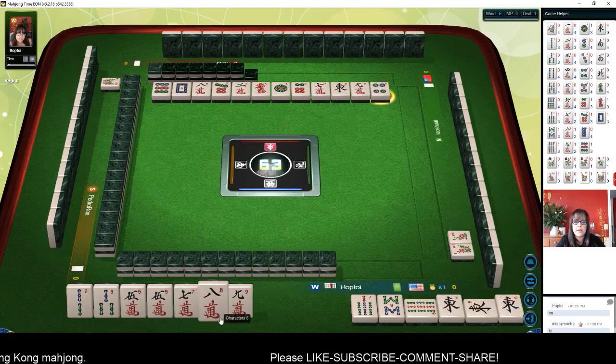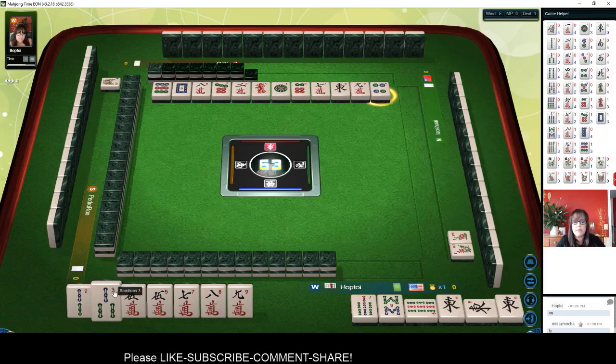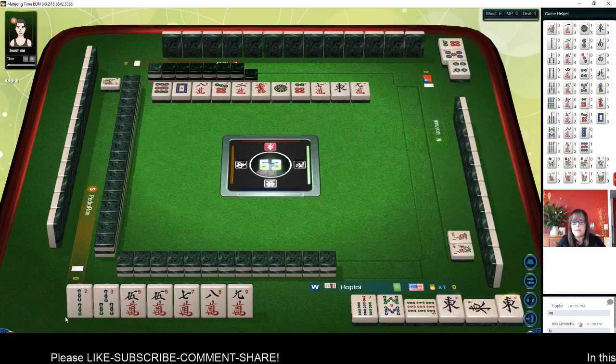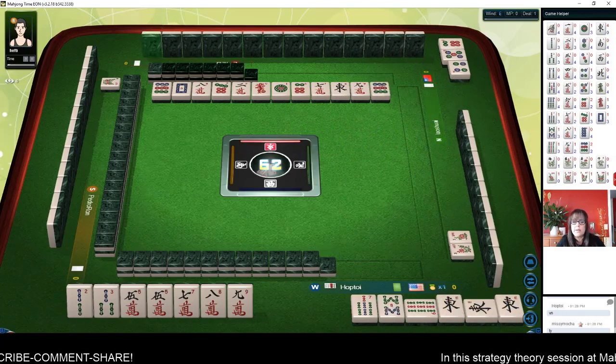There we go — we got a seven crack. We're ready to win on a side wait two-three. We need a one bam or a four bam to win, and this would be one fawn.